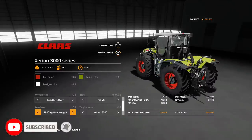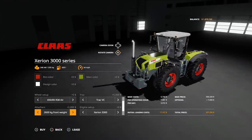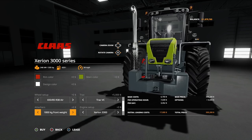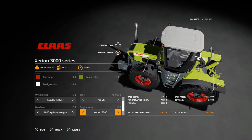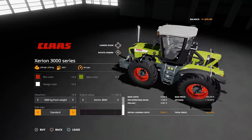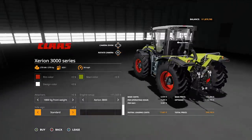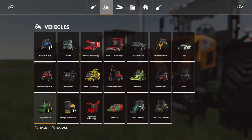Front weight options: 1800 kg, 2200 kg, or 2600 kg, plus a front attacher. Engine setup: the 3300 at 335 hp and the 3800 at 379 hp. Side configuration: standard or EU. That is the CLAAS Xerion 3000 — a really nice mod.